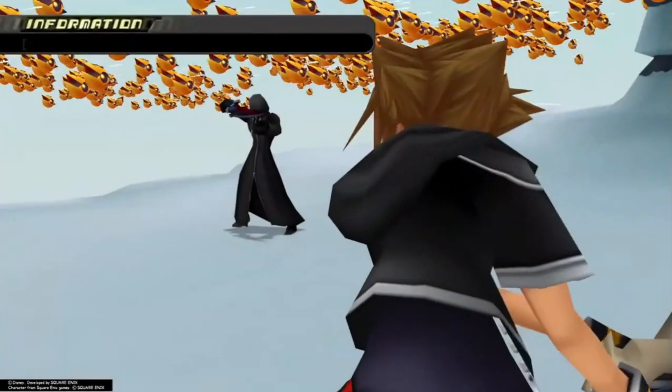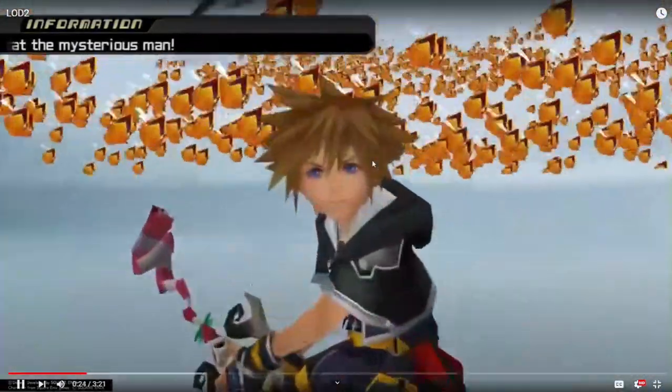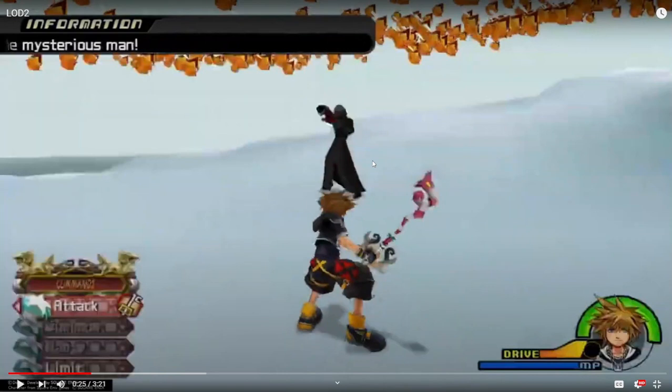This is a fight with just Sora, so our only utilities here are Trinity Limit and Limit Form, aside from Sora's normal kit. We're going to open it up by immediately doing a ground combo — locking on, so it's going to be Slide Dash, Full Combo, Single Finisher, Reflect, and then going into Trinity Limit.